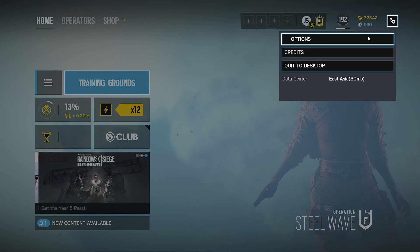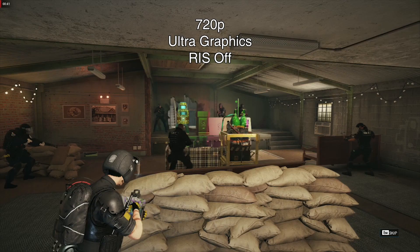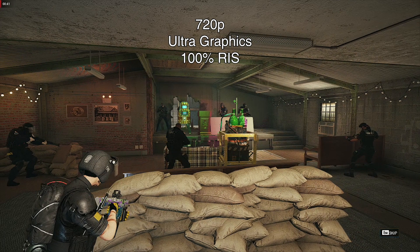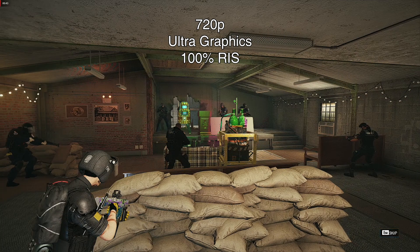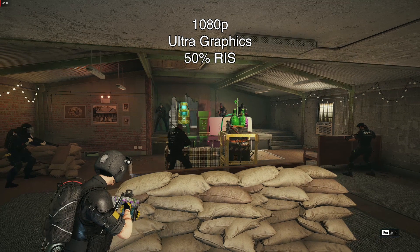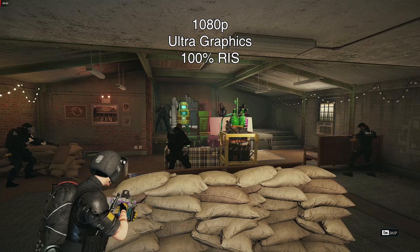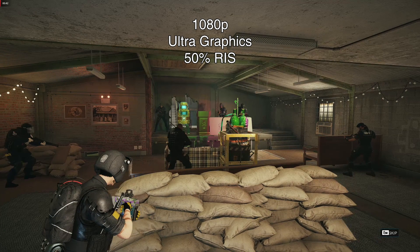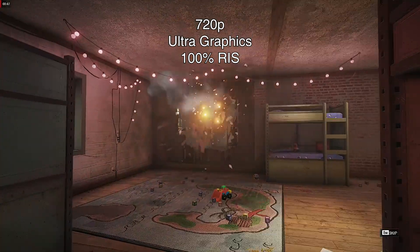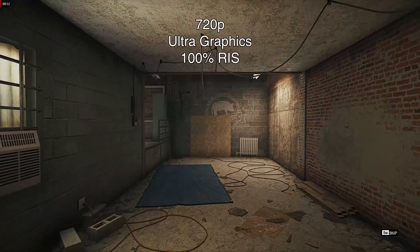I went with Rainbow Six Siege on ultra preset with 100% temporal AA. Based on the results, at 720p full screen mode we can see that the blurred lines were severely reduced with 100% sharpness, while at 1080p the characters at the far end of the screen get a bit more defined in their outline compared to no sharpening. Comparing 50% to 100%, I prefer the 50% result, as at 100% some textures take on a sort of cel-shaded look which changes the overall graphical feel.